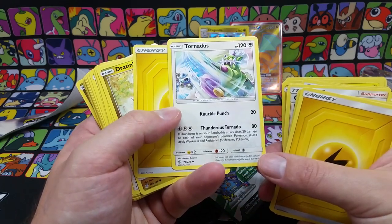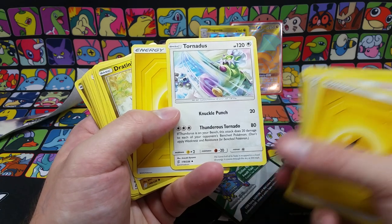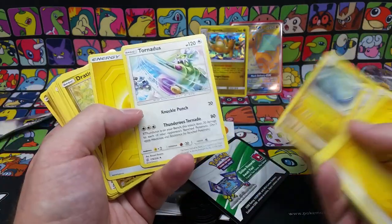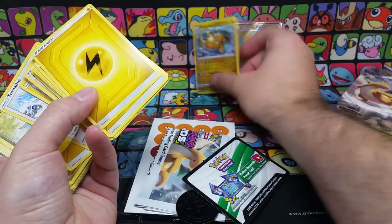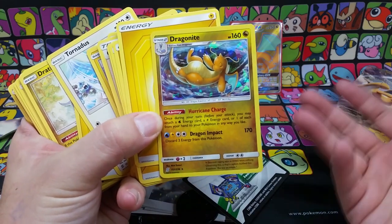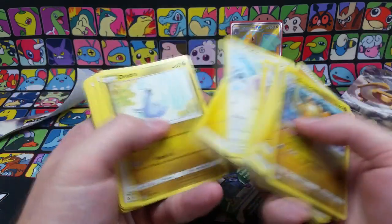Tornadus' Tornado does 80 damage, and if Thundurus is on your bench this does 20 damage to each of your opponent's bench Pokemon. That is very good — some spread damage. It can help turn those giant numbers of 160 into 140, which is a lot easier for a knockout. For instance, Dragonite has a really strong attack for 170 but you must discard three energy. If there were GX Pokemon with 190 HP, well, that could be the way to knock that Pokemon out.